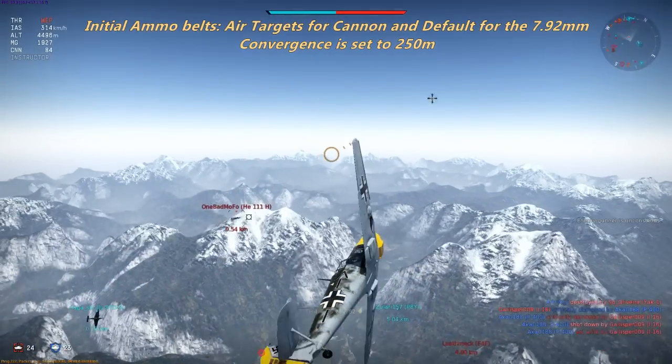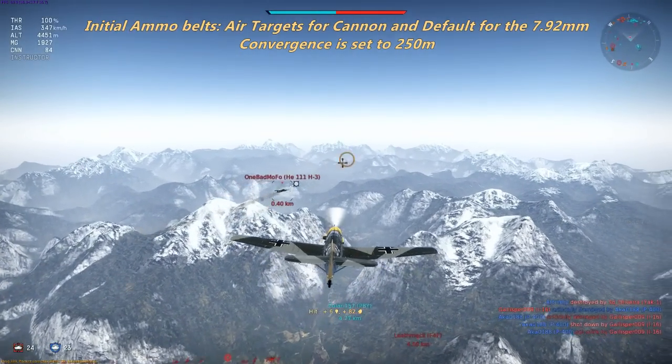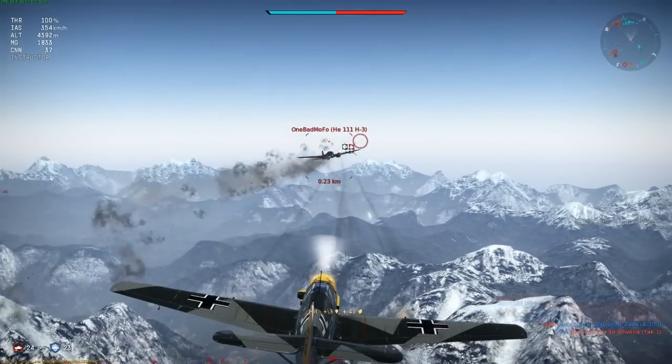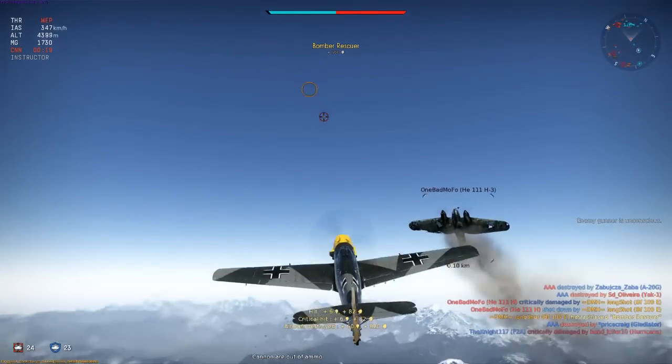High Eindeckers and Wellingtons die easily, as they're both fragile planes with weak guns. You do have to be careful in your approaches though, as even a stray .303 caliber bullet can make your engine trail smoke from coolant or oil leaks, which will eventually kill your engine altogether.